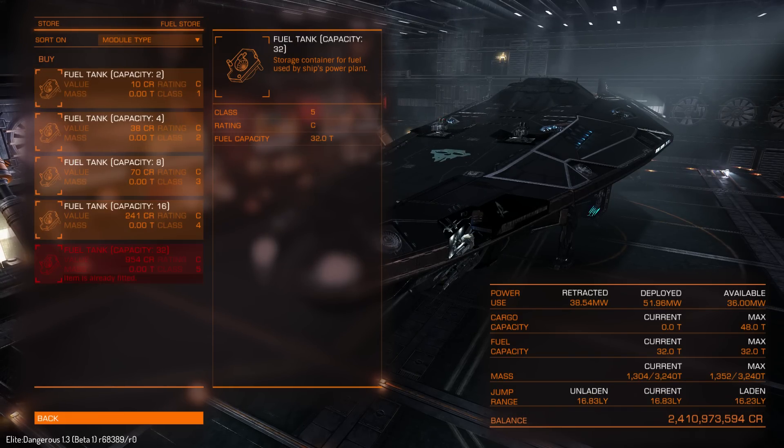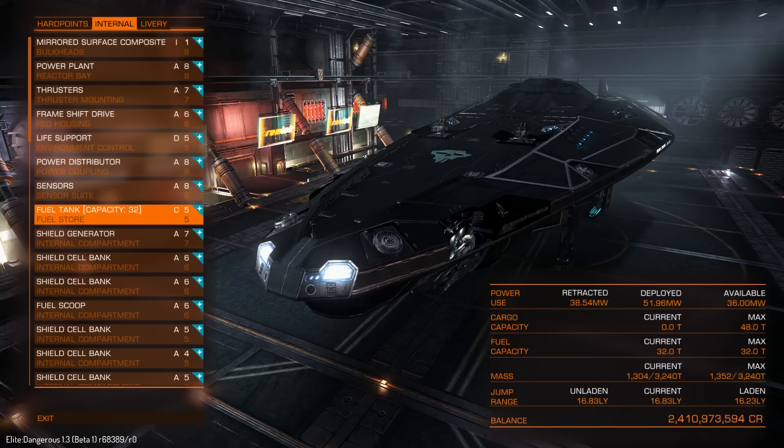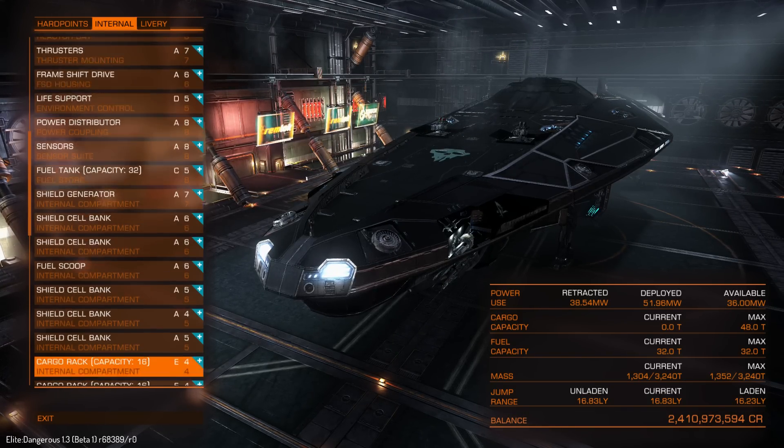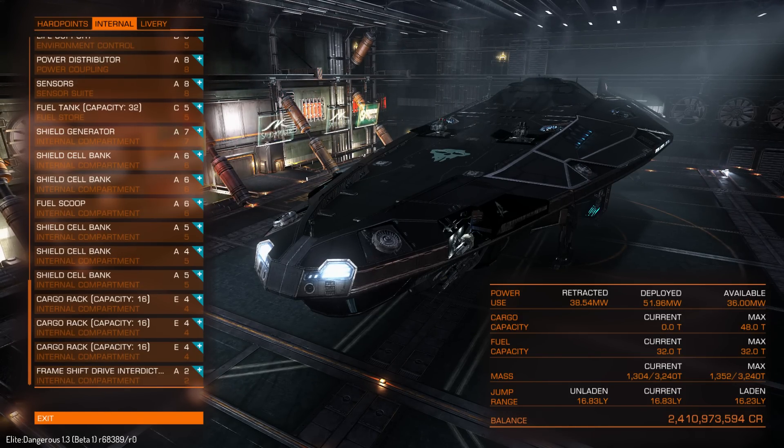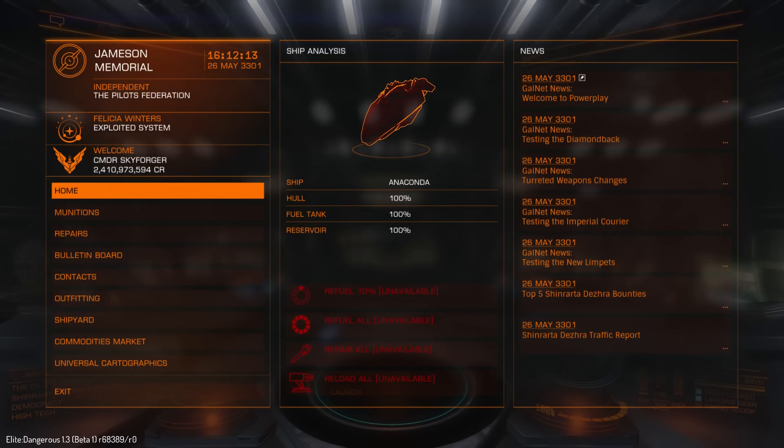Basically that's it for the first look at Elite Dangerous Beta 1.3. I will make separate videos about ships but I will need to try them out first. There's a new section under the commodity market called Salvage — probably now you can salvage stuff as well, and the price was very impressive: 60,000 per ton. So stay tuned for more videos from Beta.